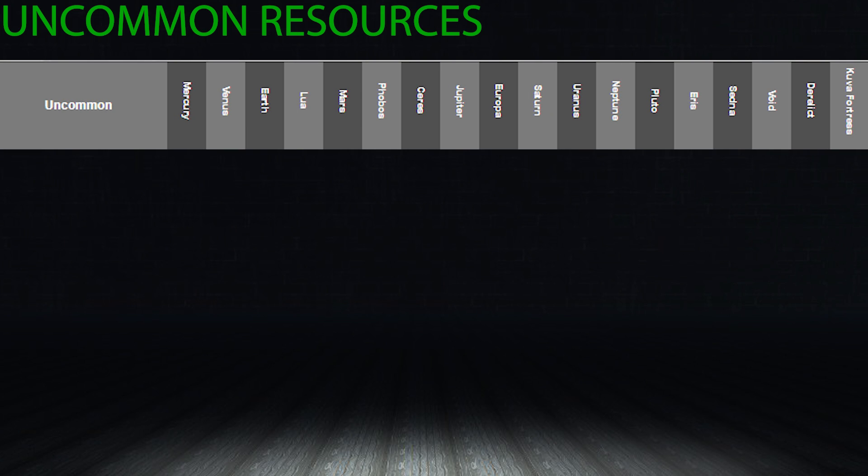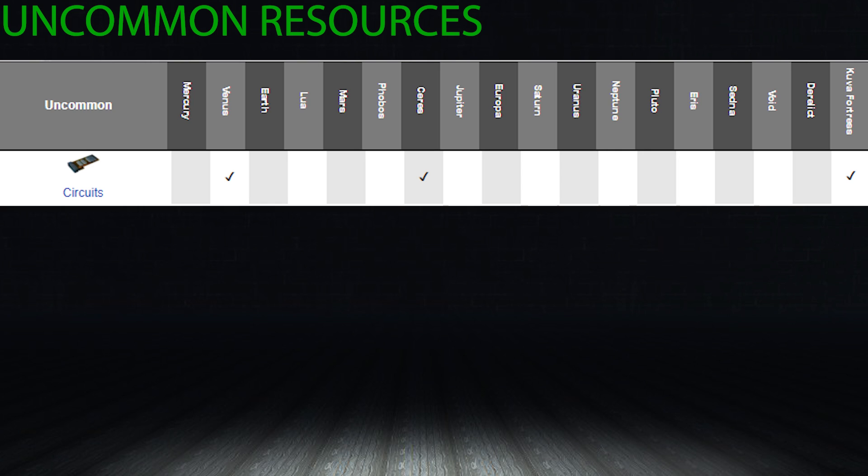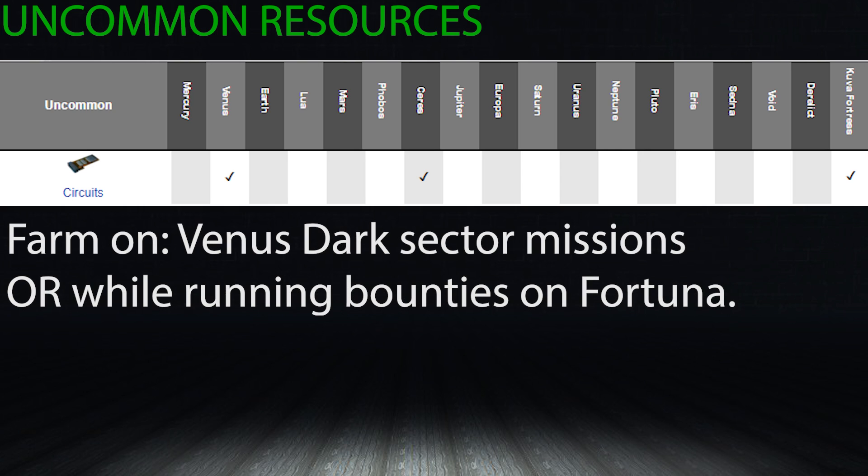Moving on to uncommon resources, starting with circuits — these come from Venus, Ceres, and the Kuva Fortress. Although they don't drop in as many places as other resources, doing any Dark Sector mission on Venus is probably your best bet early game. Alternatively, farming vicariously on the Kuva Fortress while farming for Kuva is probably your best bet for circuits.